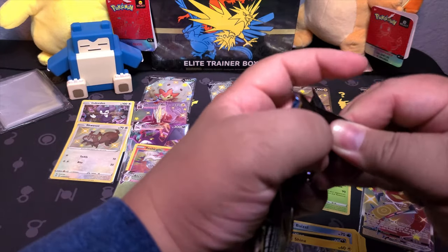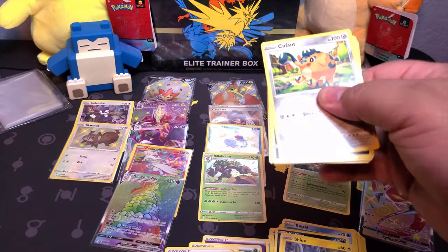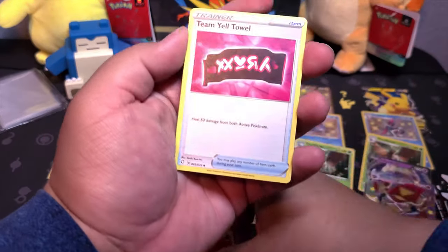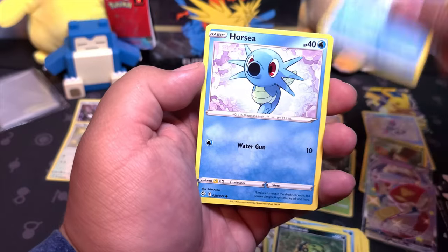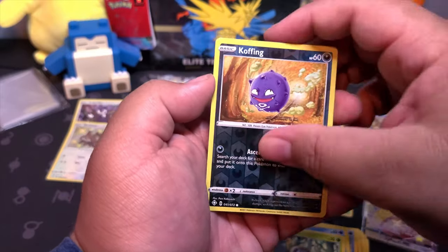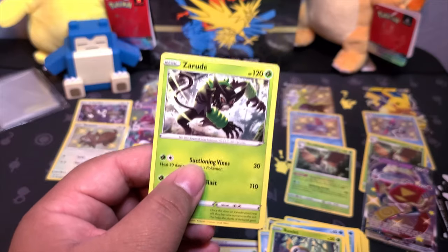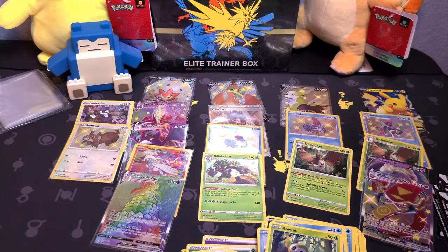Wait, does that mean the last pack didn't get anything? I was about to ask if every pack in the Eldegoss box hit something, but I think we got one dud. Fire energy, Team Yell, Trapinch, Flapple, Cufant, Spinarak, Snom, Horsea, Prowler, reverse Weezing, and Zarudé. What a way to end it - nothing for the last pack. That was very rude! Honestly, this was very fun to open once again. Until next time, when my Shining Fates master set is complete.